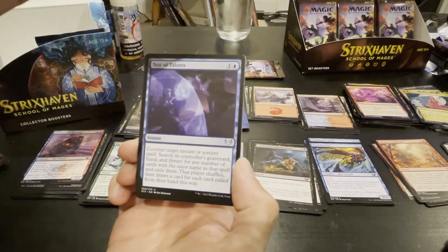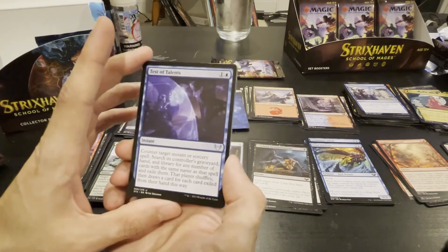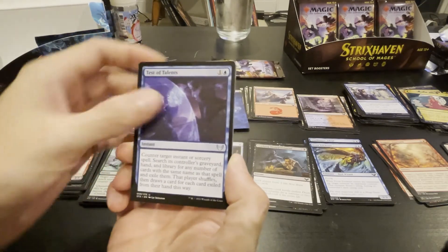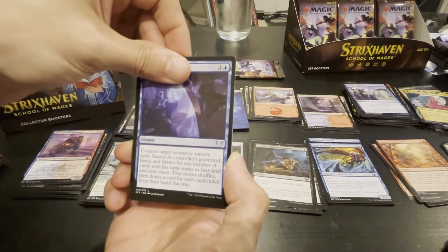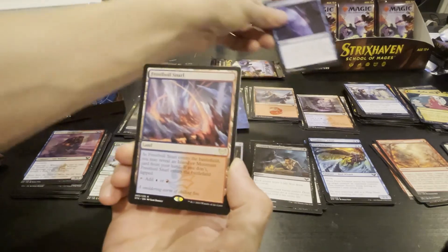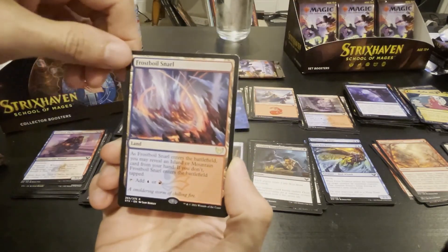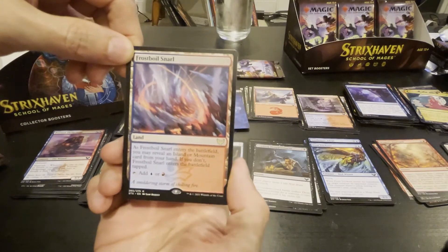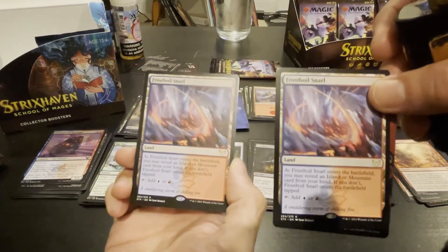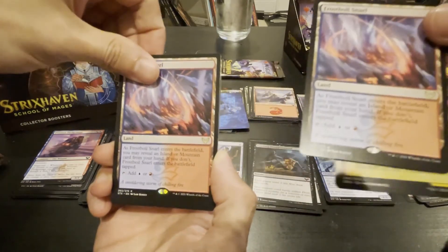Counter target instant or sorcery spell — searches controller's graveyard. We saw this already — so this is like an extra paint for your counterspell that targets an instant or sorcery. Another snarl — that's some really cool art. It's funny, I also have this snarl — do you want to trade for my snarl for your blue-red burn deck? I'm thinking about it.